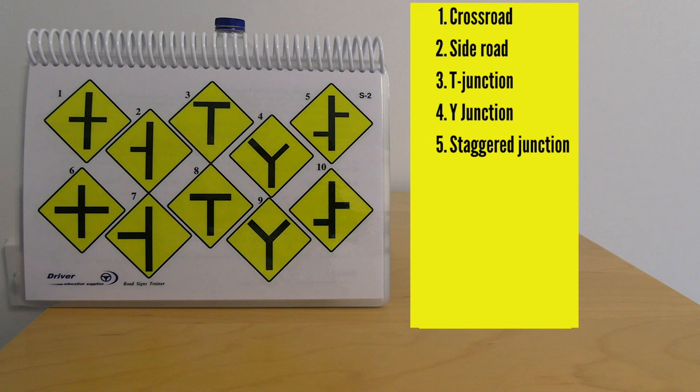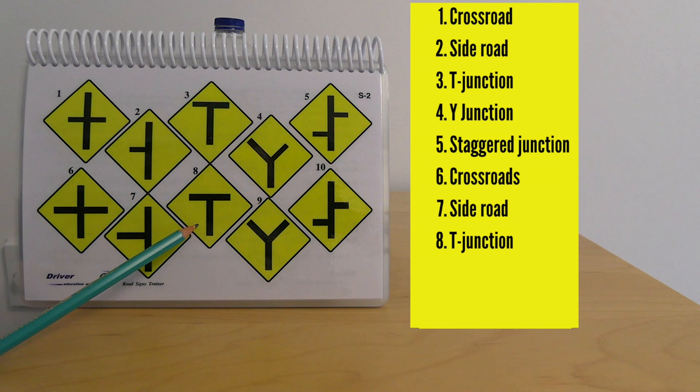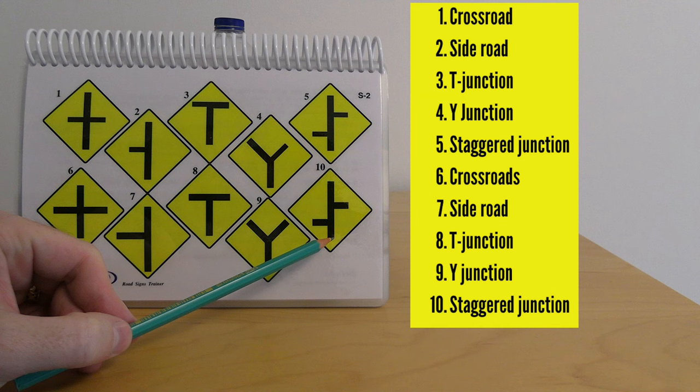Number six is a crossroads ahead with roads of equal importance. Number seven is a side road to the left with roads of equal importance. Number eight is a T-junction with roads of equal importance. Number nine is a Y-junction with roads of equal importance going left to right. Number ten is a staggered crossroads with roads of equal importance to the left and right ahead.